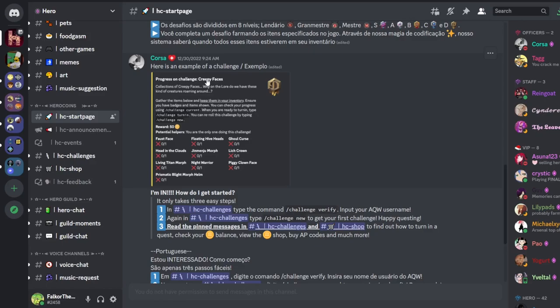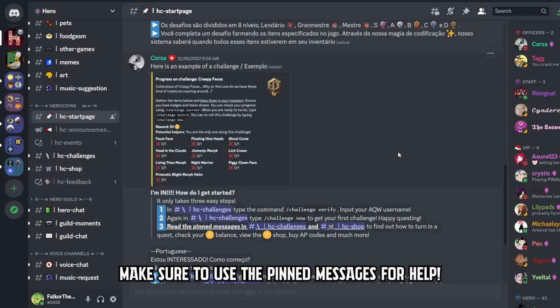As shown here, Corsa has basically said here's an example of what a quest will look like, and I'll show you it as well. You go to the Hero Coin Challenges down here, put your AQW username in, and it'll verify your account. To start a challenge, you'll just type 'challenge new' and then you can start. If you don't like the quest you received, you can either put in a certain name for the quest, or click refresh to get a new quest - there's a button underneath the actual challenge. Just read the pinned messages in the challenges and the shop and it'll tell you how to buy stuff and do whatever you need.